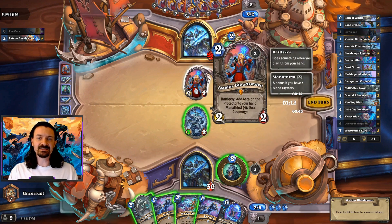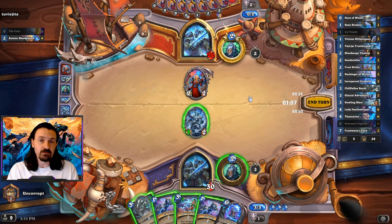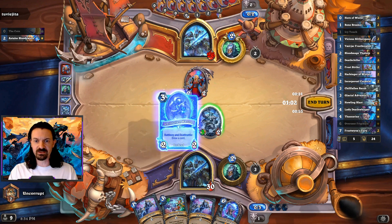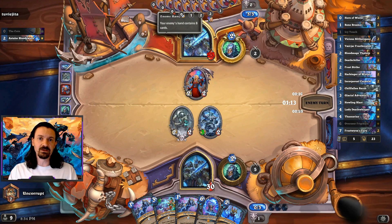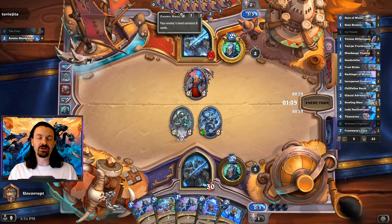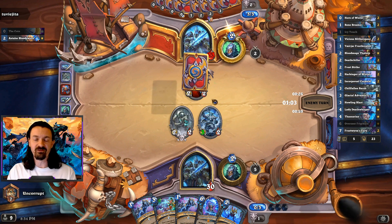We see our opponent is playing Astalor. This is probably a version of the deck that you would be more familiar with if you keep up with Frost Death Knight decks. This card is actually just a little bit too slow, which is why we've cut it from our version. We do need to keep in mind that on turn seven they're going to be able to gain five armor, but it's unlikely they're ever going to be able to play the eight drop. I'm expecting this game to be over before they can play the eight-mana Astalor.